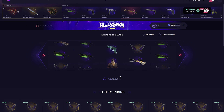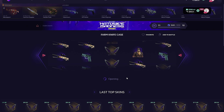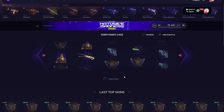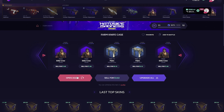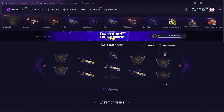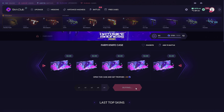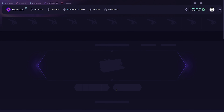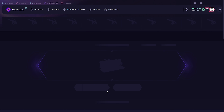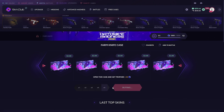By the way guys, if you want to deposit on this site, check my links in the description. If you click my links you'll get a 10% extra deposit bonus. Come on — this is the farm tactic. It's nice, it's clever. Come on!